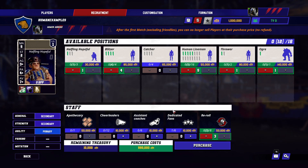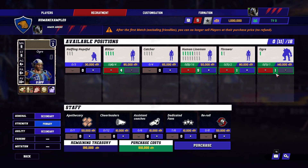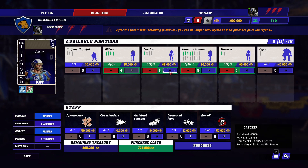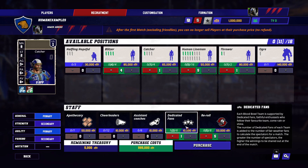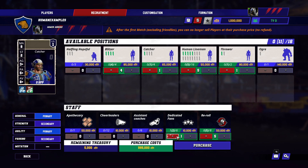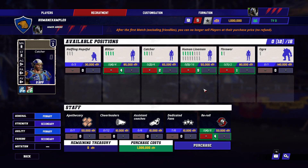Another way to build this roster would be to get rid of the ogre and include a catcher instead, and I think that is also very viable. In this case you could actually do four re-rolls, possibly even five re-rolls — that's your eleven players — and then put the rest into dedicated fans, leaving about 5k left over. I've seen other players go heavier on the catcher role and I like that idea, because I think catchers are very powerful players.